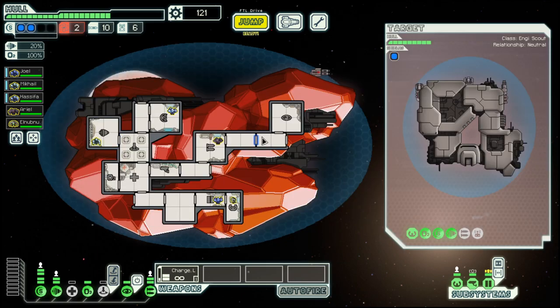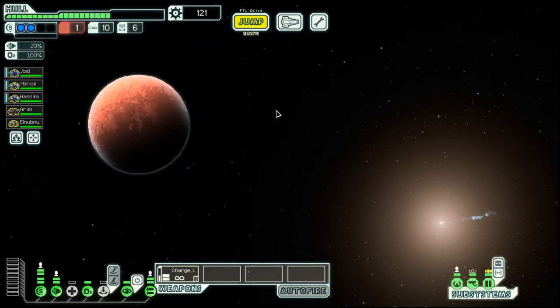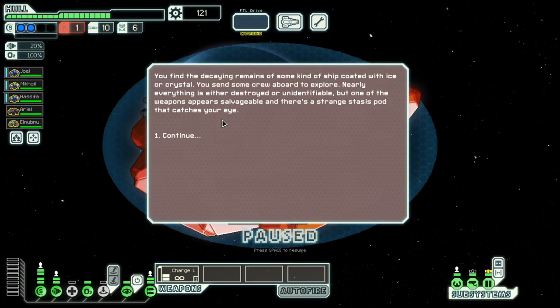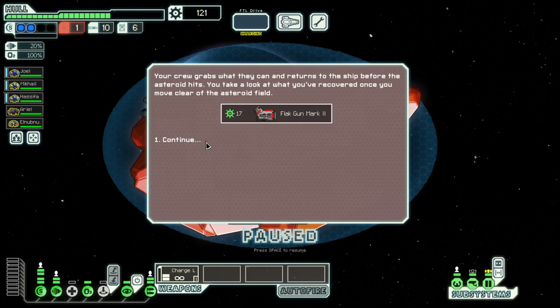Two fuel. It should get us a bit further. Let's go though. Search for the ship. Take the weapon, and ooh, flag gun Mark 2.